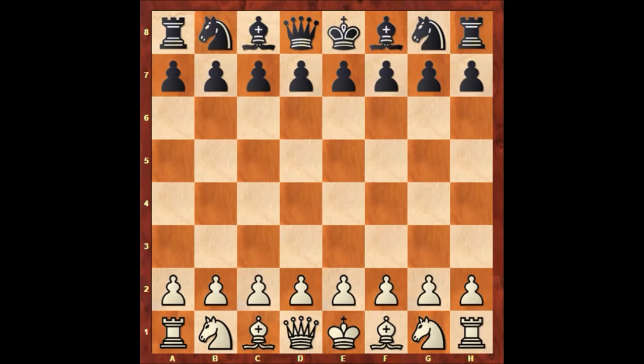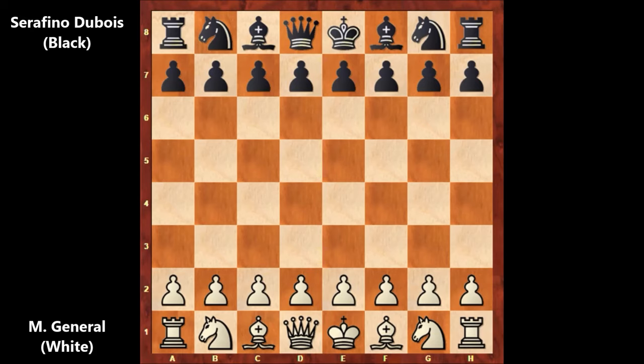Hello everyone and welcome back to another instructive chess game from the 19th century of chess. White is M. General, not a famous player, and his opponent is Serafino Dubois, who is playing with the black pieces. Let's check out how this game went on.